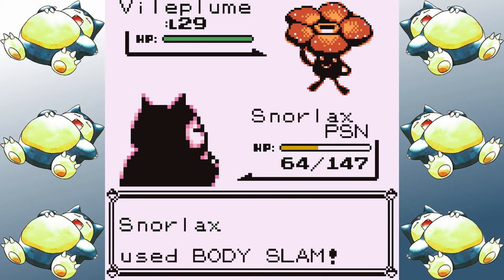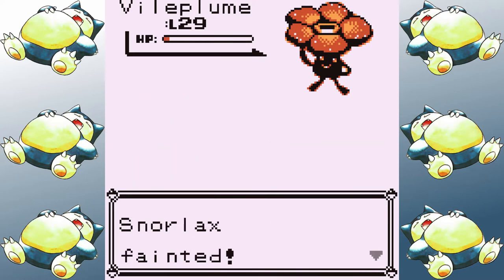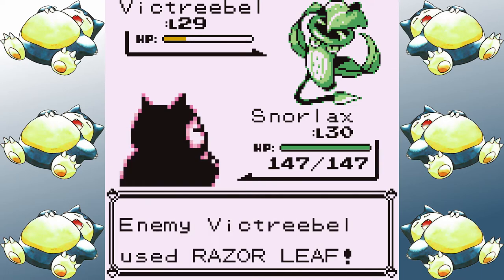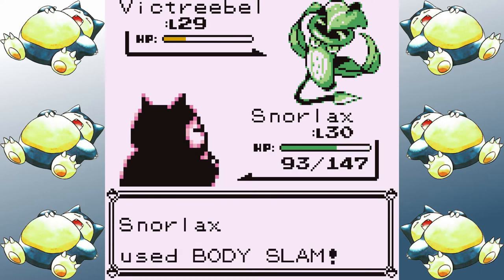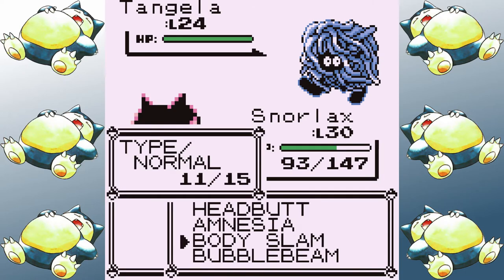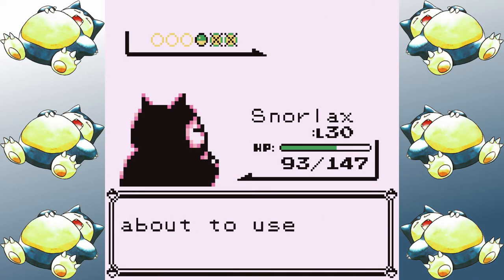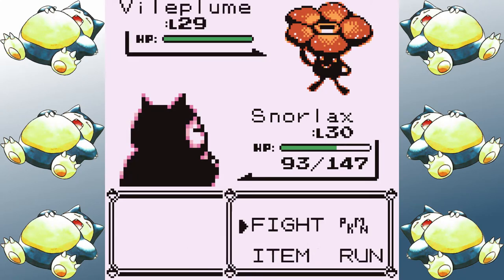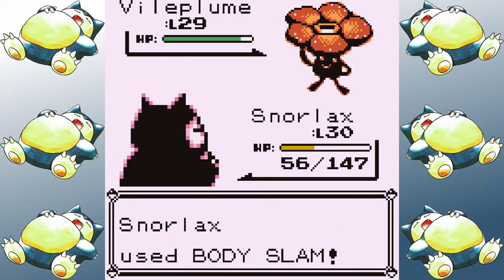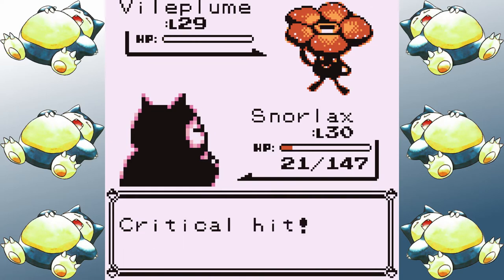One time I made it to Vileplume and was within range where a Petal Dance could just take me out. The time I actually make it past, I hit a pretty lucky streak: Victreebel misses a Poison Powder on turn one, takes a Body Slam, and then goes for the infamous 100% crit Razor Leaf — but that does allow me to get lethal damage without any status conditions. I'm not sure Tangela could even have posed a threat to Snorlax, but a critical hit Body Slam just ignores the question entirely. I have enough health to comfortably tank two Petal Dances as I get past honestly one of the only major struggles Snorlax has in the entire run.